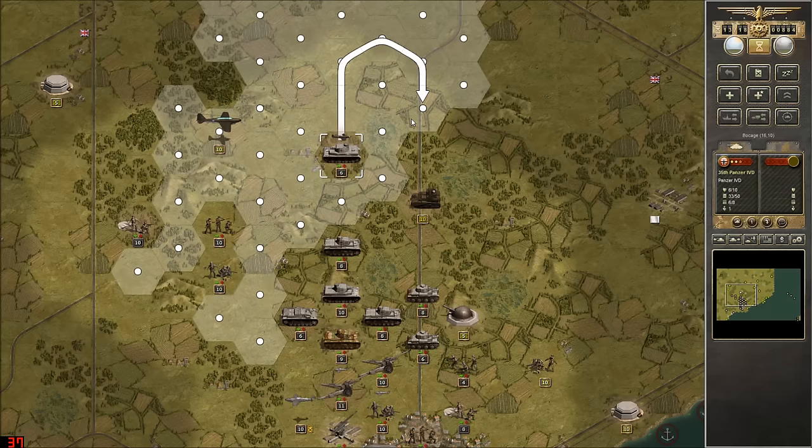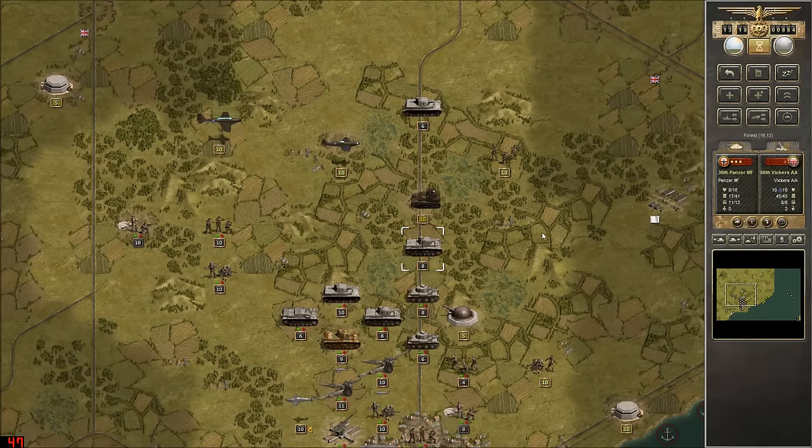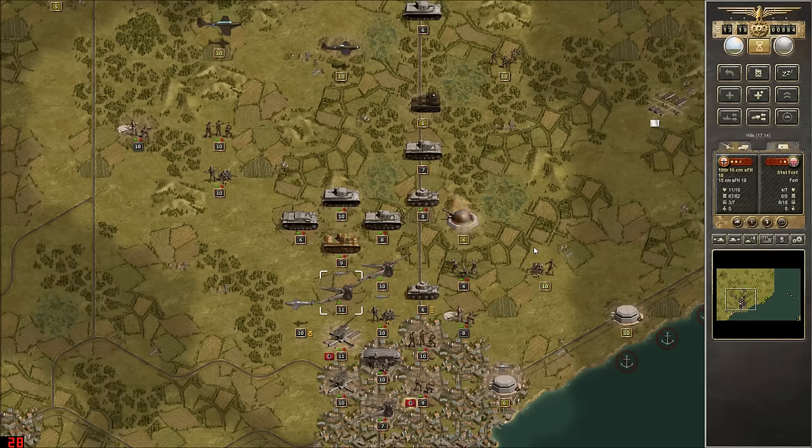That is a big loop around, but thankfully we didn't come across any enemy units. Let's shell that sucker and see if we can suppress them - and we can, for not much damage from the little 38-T. So let's suppress them again and move up a bigger gun, which did no damage. But that's okay, because the 38-T killed them all. Yes, tanks shouldn't go in trees - I realize that.